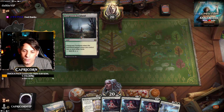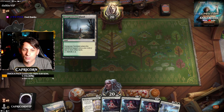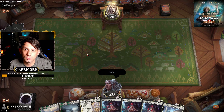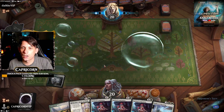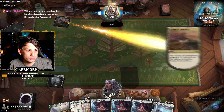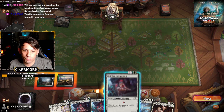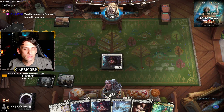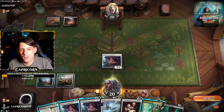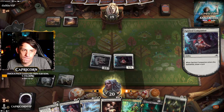We'll keep this. Start with Overgrown Farmland into Brushland and play the Spirited Companion. Brushland, Spirited Companion. I don't think we want to play the Naturalist — I think we want a Spirited Companion to get to a third land drop, and we didn't get there.